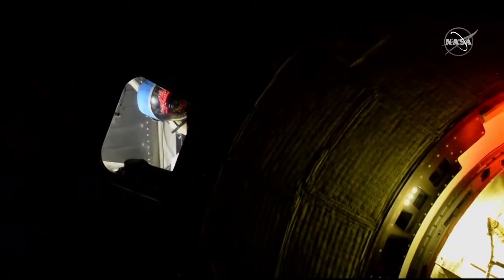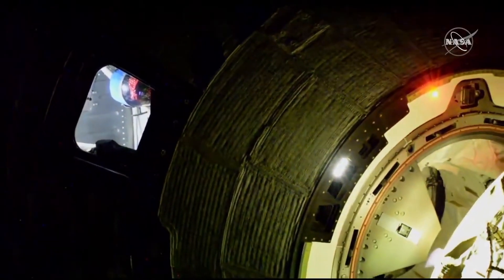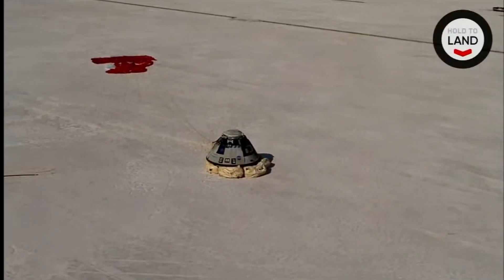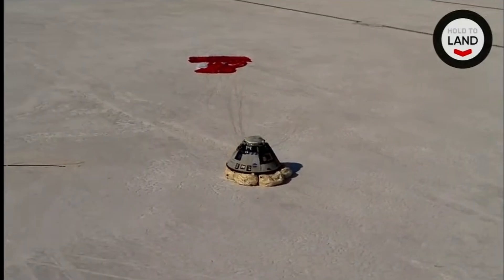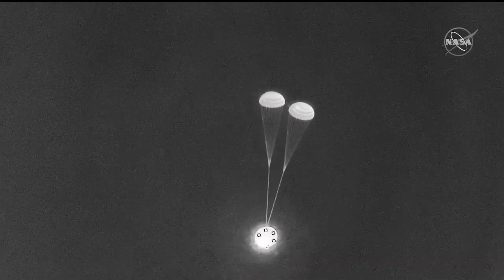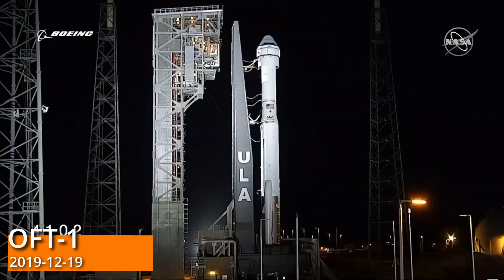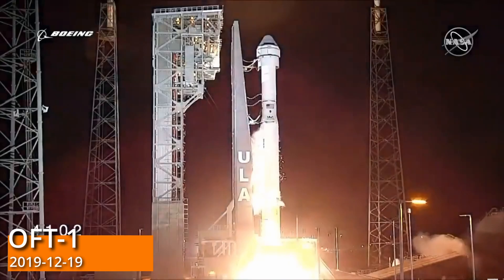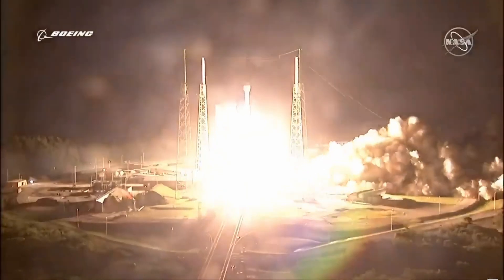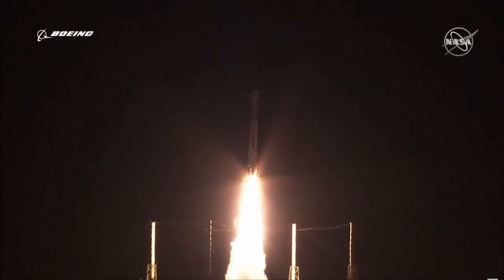Hello everybody and welcome! This week saw the successful return of the CST-100 Starliner crew capsule to Earth, marking the end of the second orbital flight test for Boeing's vehicle. It was an important milestone for Boeing after the first orbital flight test failed back in December 2019. Some thrusters misfiring caused the vehicle to fly in the wrong direction, with Starliner not reaching its target orbit, but at least it landed safely back on Earth.